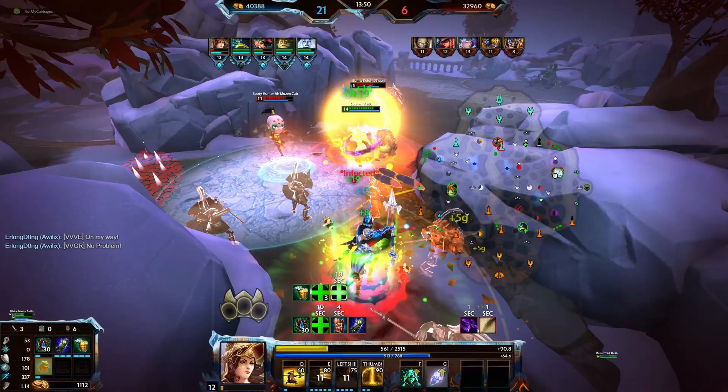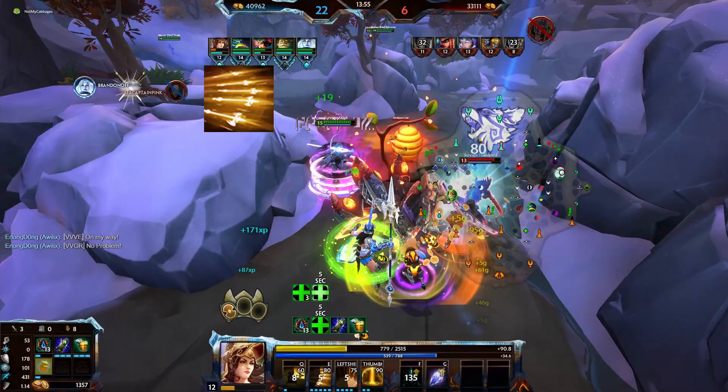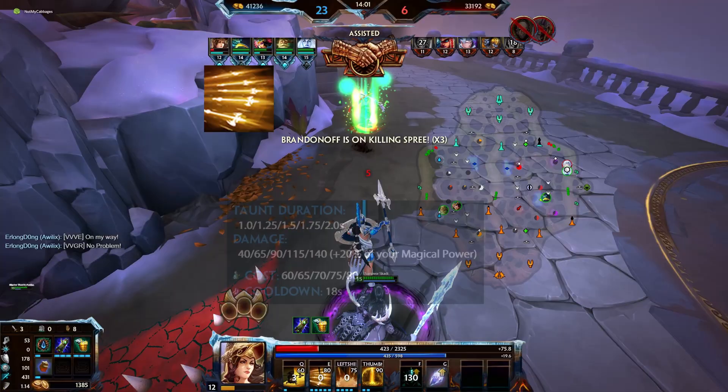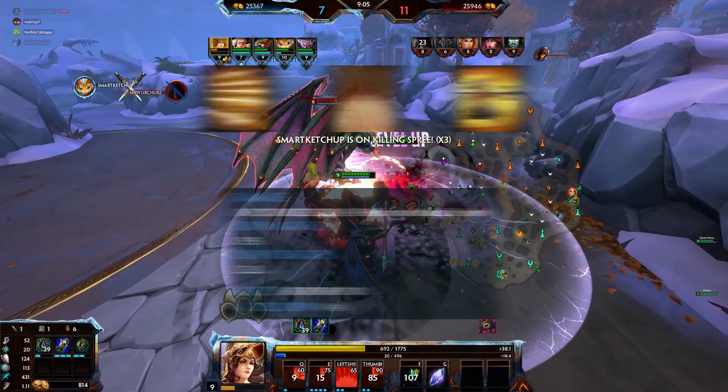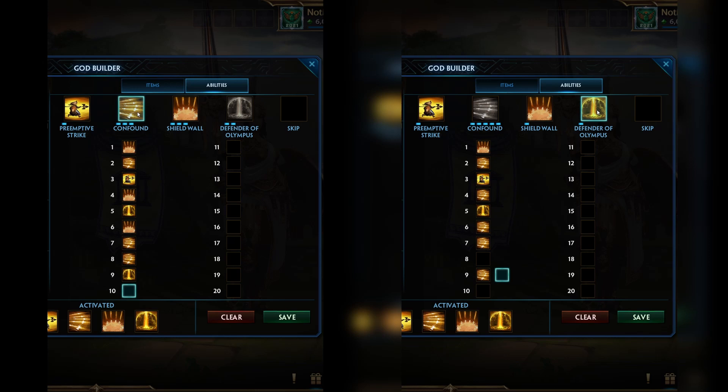Athena can flex towards two viable level-up orders, depending on what the situation requires. Both the second ability, Confound, and the third ability, Shield Wall, can be chosen to max out first. Confound provides increased crowd control duration, forcing targets to be taunted for a longer period. Shield Wall is Athena's best clear and highest non-ultimate damage ability — leveling it up increases its damage output. The first ability, Preemptive Strike, is great but does not compare to the other two. Whenever possible, put points into the ultimate. Here are the two most recommended level-up orders.